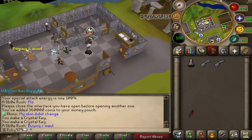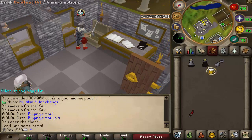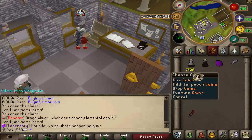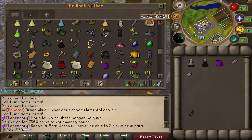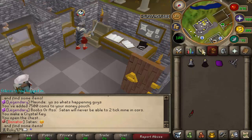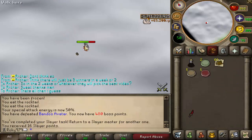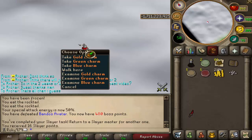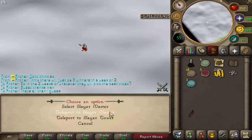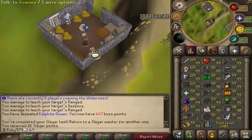A couple of crystal keys to open. Got overloads and an uncut dragonstone plus a loop half - good because I have a bunch of tooth halves. Opened the chest again and got a god sword shard. Finished up the Bandos Avatar task - alright task with a chance at a crusty bit. Then seven KQs, nothing special, and eight KBDs.